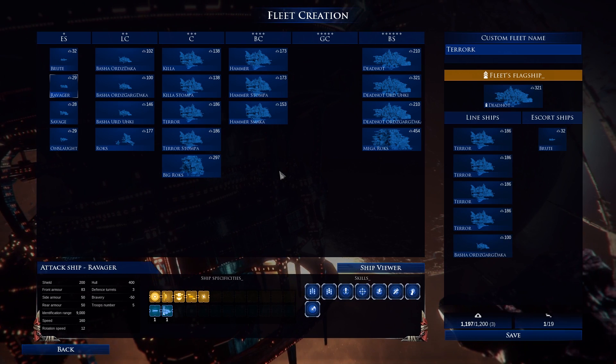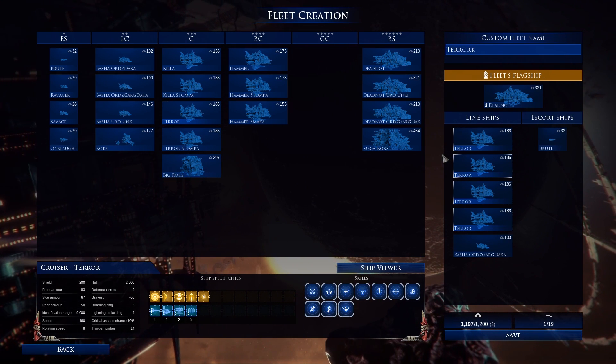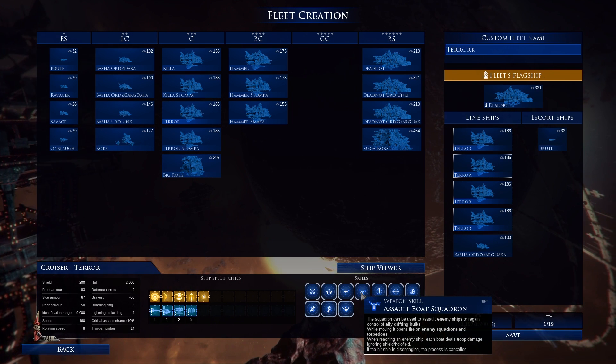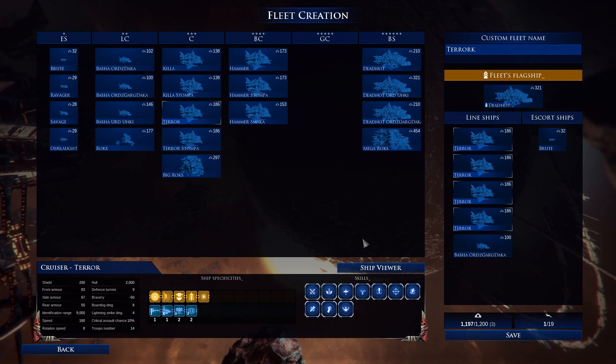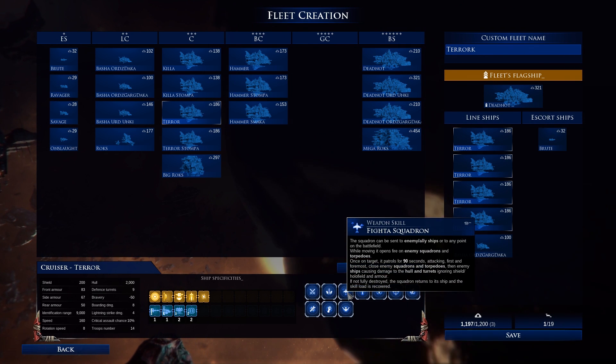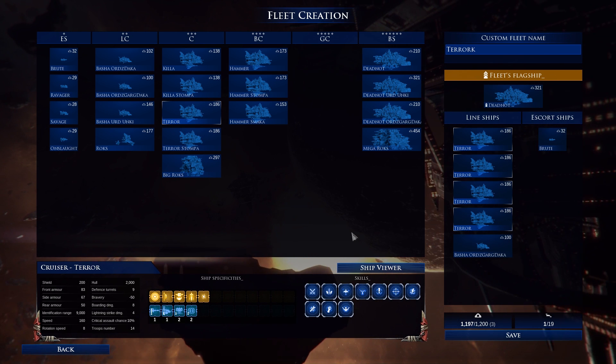We are focusing on getting really close to the enemy and just trying to hit them with all of our boarding actions and all of our assault boat squadrons as quickly as possible, just to try and empty out their ships and maybe empty out their flagship if possible, and cause some extra damage — ignoring shields with our fighter squadrons. So we'll see how well this works out.